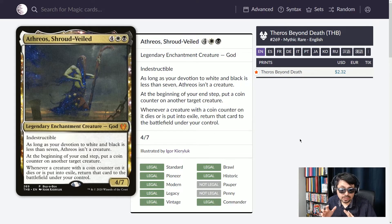Athrios, Shroud Veiled — six mana in Orzhov colors. You get a 4/7 legendary enchantment creature god — indestructible. As long as your devotion to white and black is less than seven, this is not a creature. At the beginning of your end step, put a coin counter on another target creature. Whenever a creature with a coin counter on it dies or is put into exile, return that card to the battlefield under your control. Put coin counters on your opponent's best creatures — when they die or get exiled, they come back under your control. You can even steal commanders this way; since the commander goes battlefield to battlefield, they cannot put it back to the command zone.